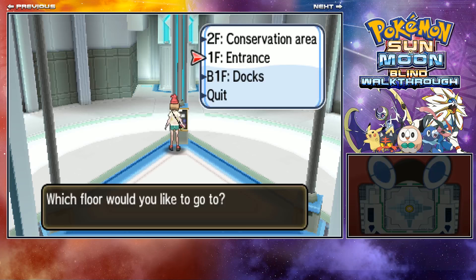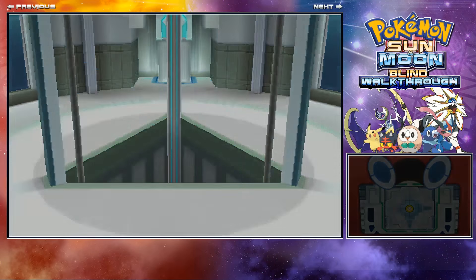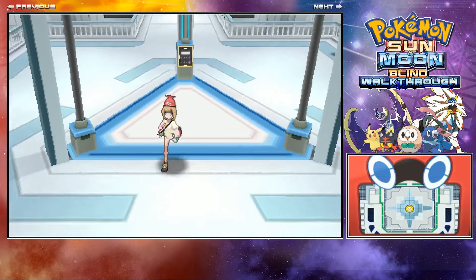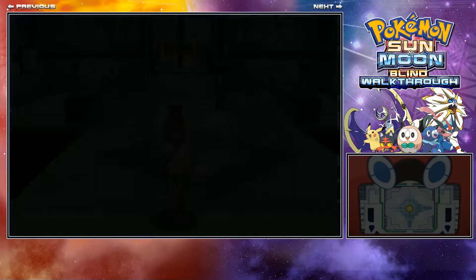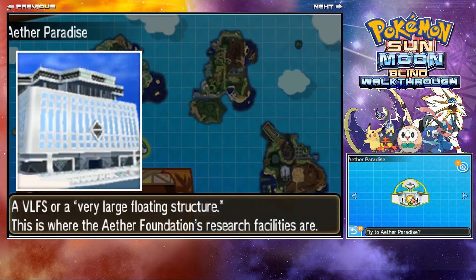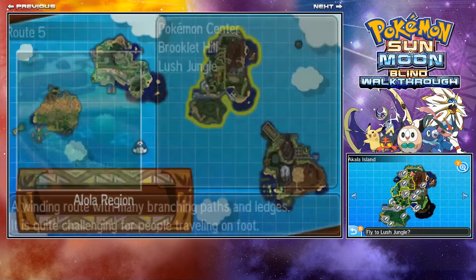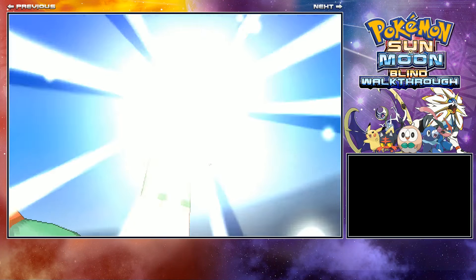Let's go back to the entrance, get on Charizard Glide, and fly back to Route 8 — exactly where we went before. That's basically all the running around you have to do before you can get straight onto catching the Pokemon.